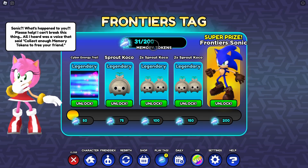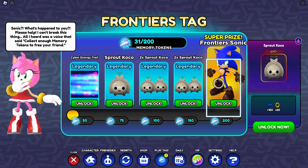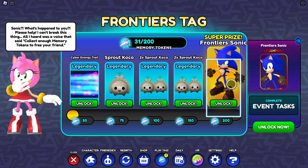If you collect enough memory tokens — if you collect 50, you get a cyber energy trail. If you collect 75, a sprout cocoa. If you collect 100, you get two sprout cocos. If you collect 150, you get three sprout cocos. And then, Frontiers Sonic.